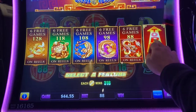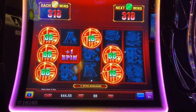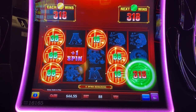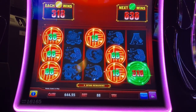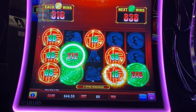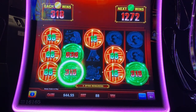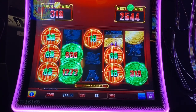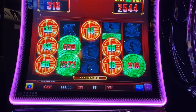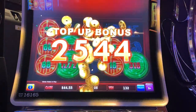Alrighty, here we go with Endless Treasures. I'm doing nickels. Nice one — there you go. All right, look at that — 125. Not bad.